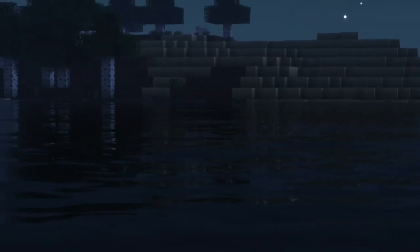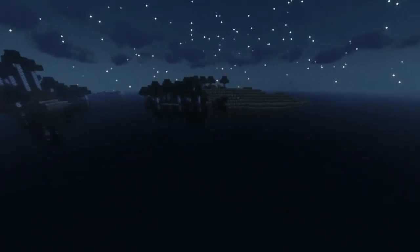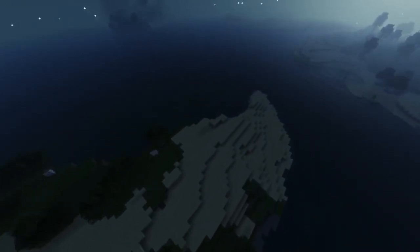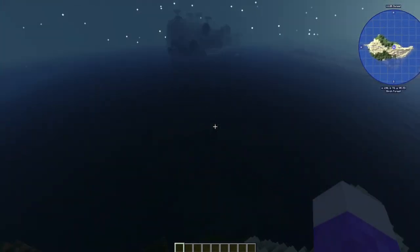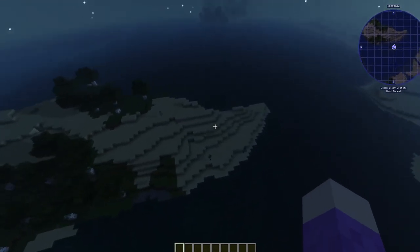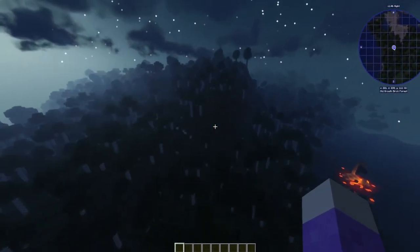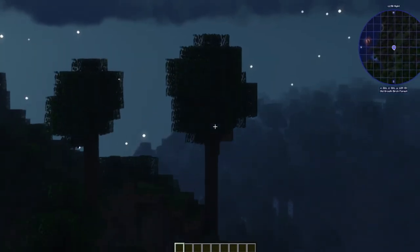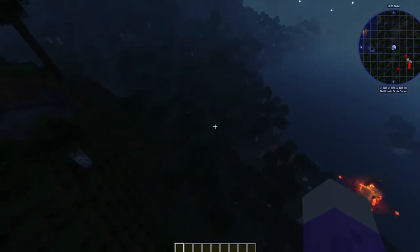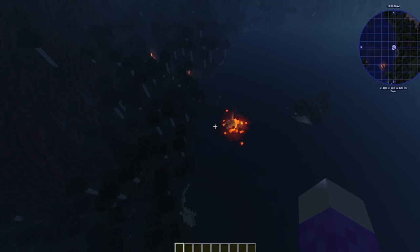That in particular was one of the biggest terraforming things — if you don't know what that is already, this is the prison. As I said, it's a lot smaller in the raw seed. We certainly expanded it — it comes all the way around here, so that was a big terraforming project. This is the original prison island. So if we come in here, this whole area is covered in trees. The Farming Guild is up here — that is the current Farming Guild. We've got a nice big cave here and a ruined portal down there — actually a really good seed.